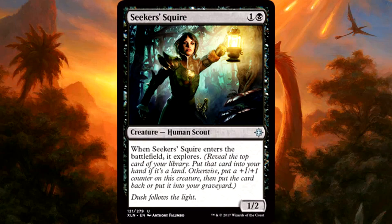Seeker Squire is two mana for a 1/2 human scout. When it enters the battlefield, it explores. Yeah, I'll play this — I'm not going to go crazy over it, but it's playable. When you explore and reveal a land, that's effectively drawing a card, but you're left with a 1/2 that can't kill much besides pirates. Regardless, Explore is powerful on a two-mana creature, and getting a 2/3 more than half the time considering your non-land ratios seems decent. Plus, many of us fall into the trap of not including enough early drops in our decks — the Squire is a good reminder of that.